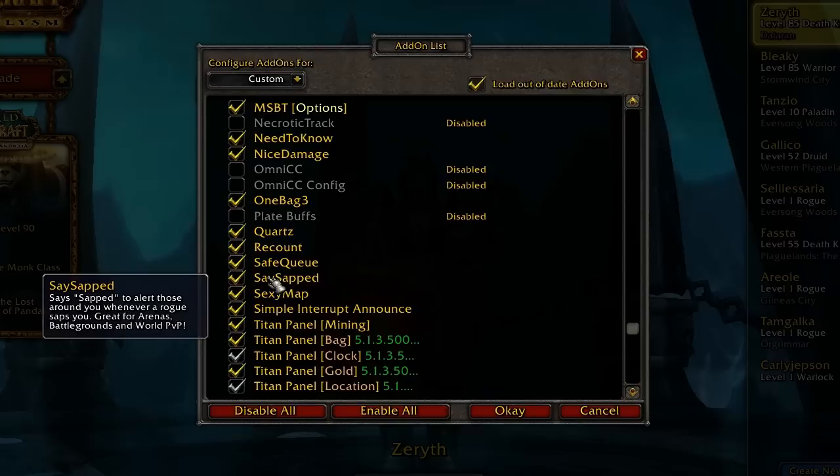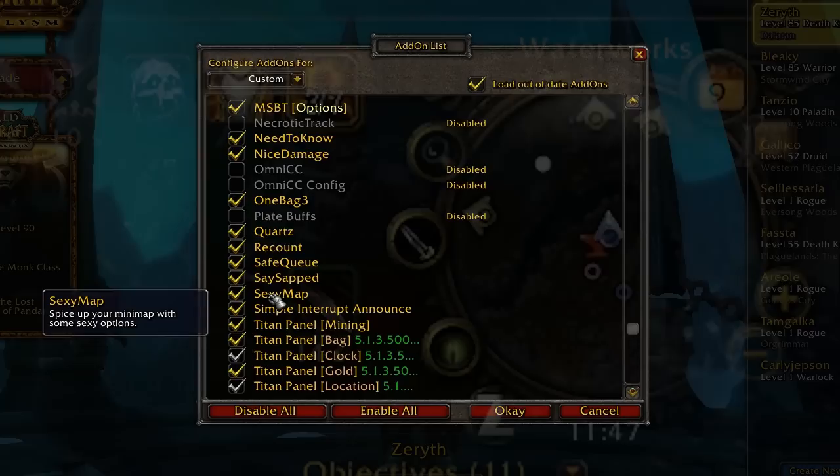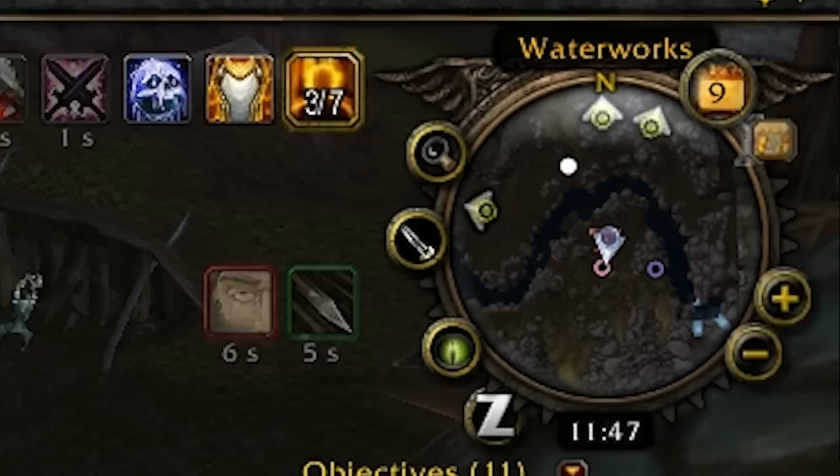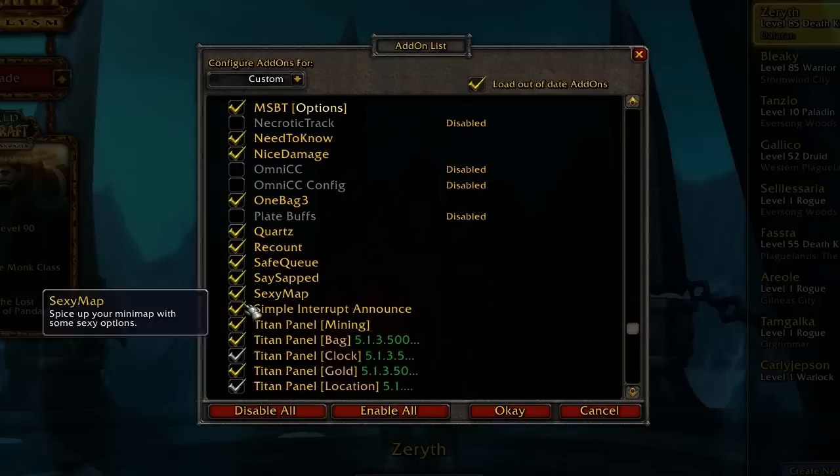There's a Say Sapped add-on that will say when you're sapped to nearby players, which is cool. This one is Sexy Map — it is an awesome add-on that basically replaces the default mini-map icon, and I like it because you can set it up and customize it any way you want. You can usually use the default setup, which is pretty cool.